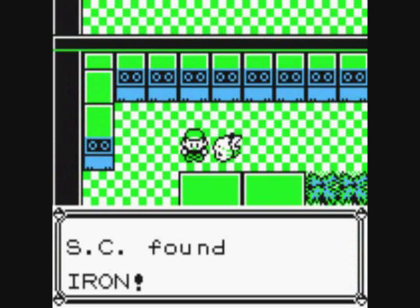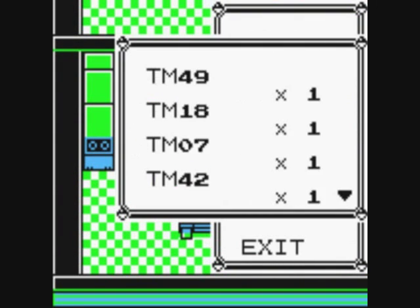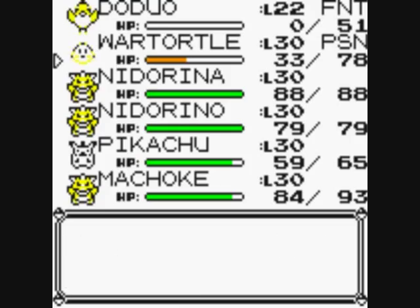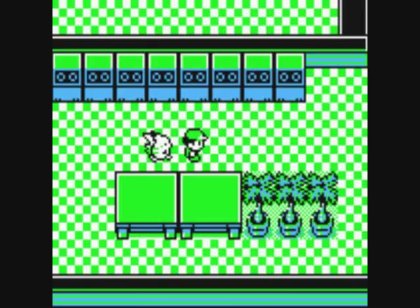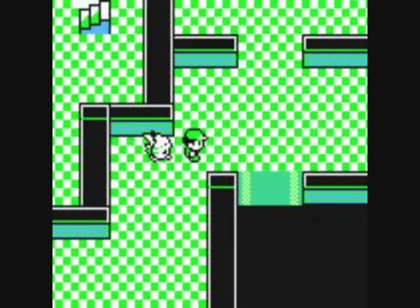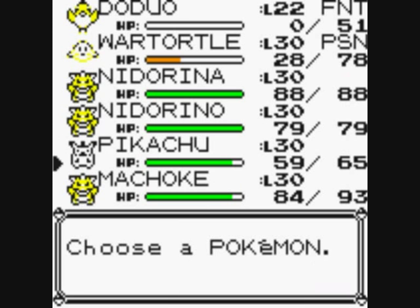We're back. There's an item here — Iron. I'll use that now on Wartortle. Wartortle's defence rose. It's a permanent thing — it permanently raises the defence stat. Anyway, here's the boss. Let's get a good Pokemon out first.